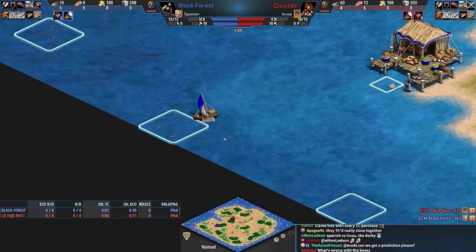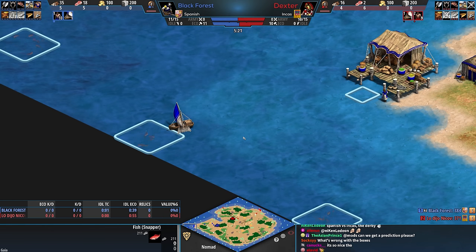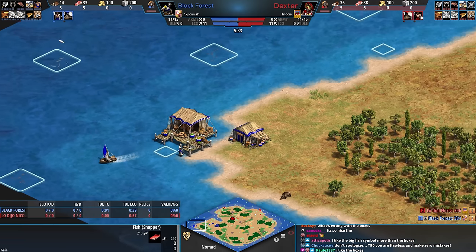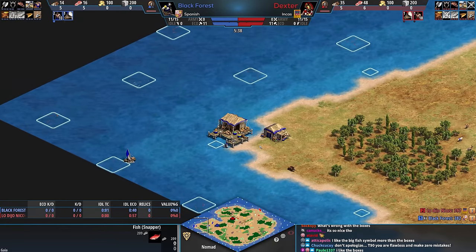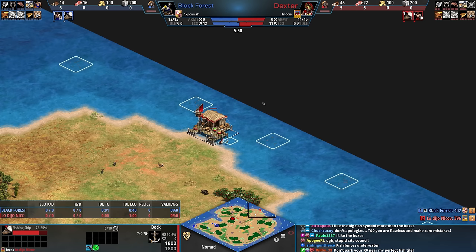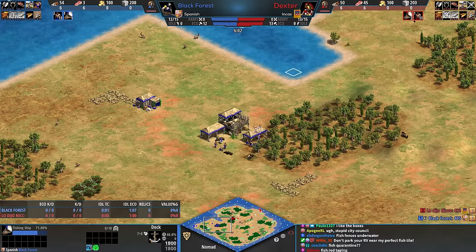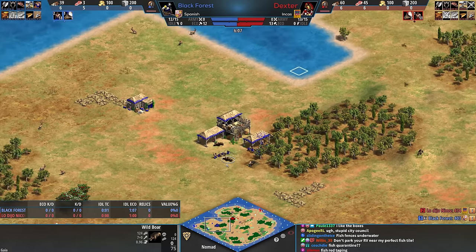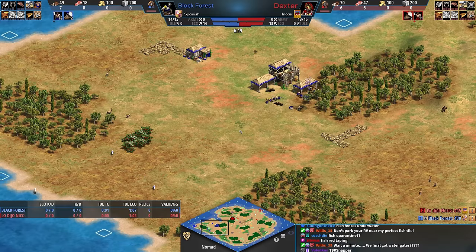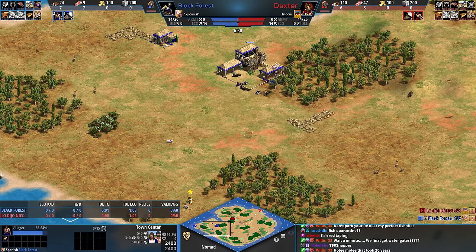The dock for black forest is over on the west side. Sorry about the white boxes on the fish - I play with that on but I need to remove it before casting. They're just zoning indicators - like zoning laws in the water. The dock is northish for Dexter and that could be a problem, because with Spanish you want to have your fish as safe as possible for as long as possible. Usually the Spanish are not competing for water, so I think black forest is going to be in a really good spot.